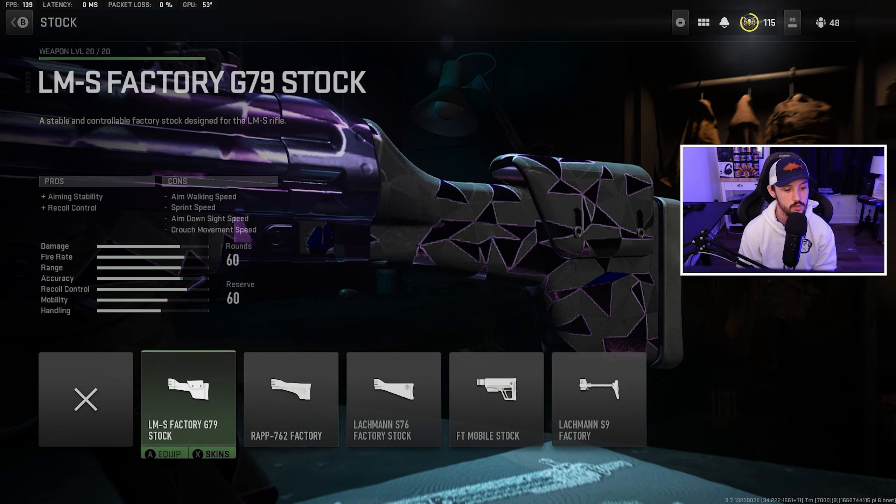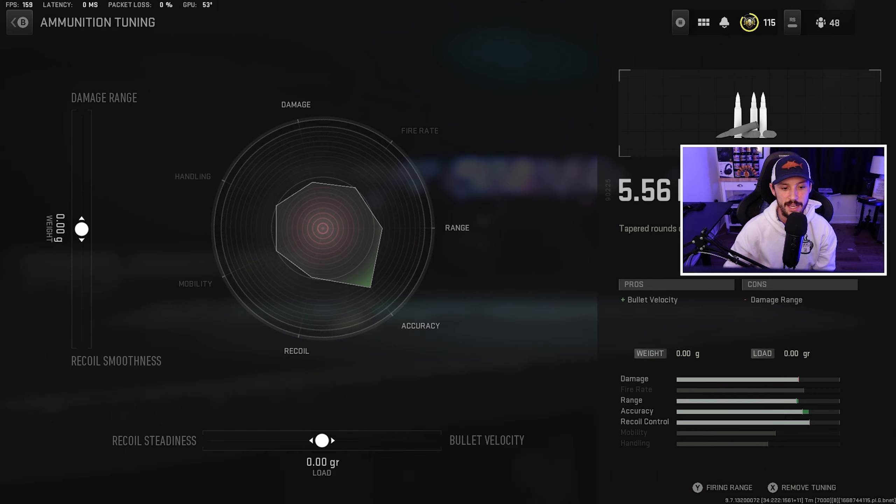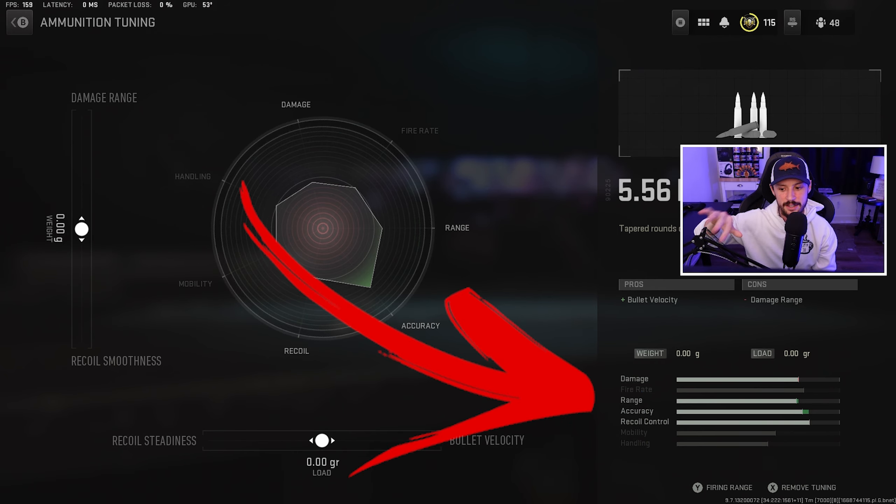That's our initial build. Let's take a look at it in the firing range. Recoil feels okay — if I just let it go, it's got a little bit of vertical recoil but not too much horizontal. That feels pretty good actually. There is a slow reload time and slow ADS time, so we need to adjust a little bit. I actually kind of like this. I hadn't used the ported muzzle before but it's actually kind of nice.